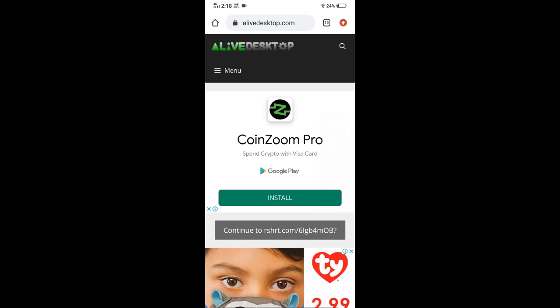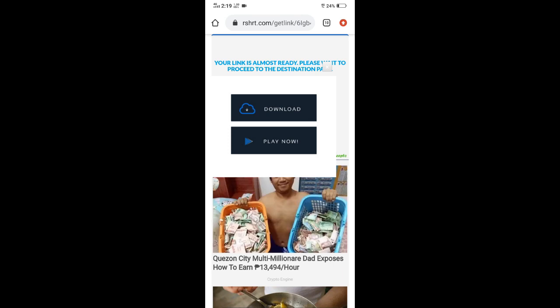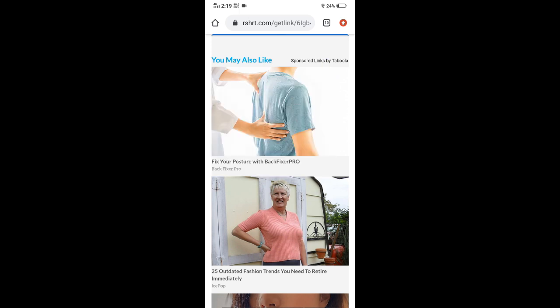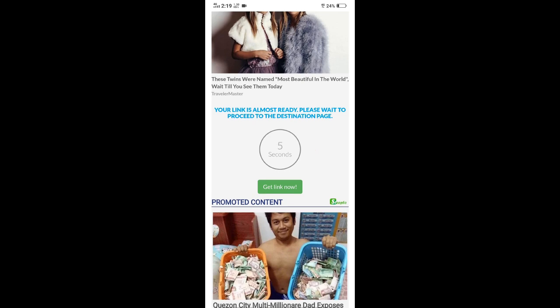Ayan, pagka nakapunta ka na dito, na click mo na yung link o na copy-paste mo na, pindutin nyo itong 'Continue to Resort.com'. Once na mapindut mo yun, kung naiilang ka, pindutin mo lang yung X button. Tapos scroll down nyo lang, hanapin nyo yung nagka-countdown. Ito yun — hintay nyo yan na maging 0 seconds.